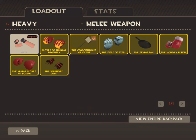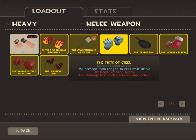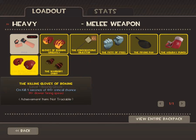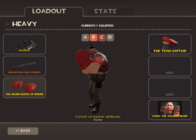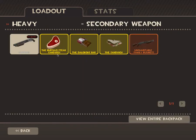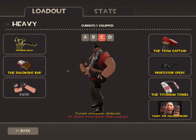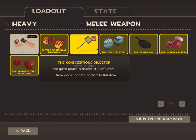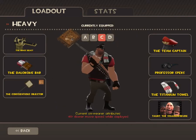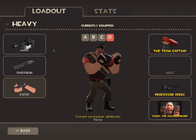The next one is for when there are Spies or enemies attacking. You don't want to use the Fist of Steel because of the longer weapon switch time. Probably just the Gloves of Running Urgently. And here's one if you're just near a Medic — use the Loch-n-Load. It's really good for the 50% more health. Sorry if you hear noises in the background. It's a Minigun Turtle setup for Heavy.